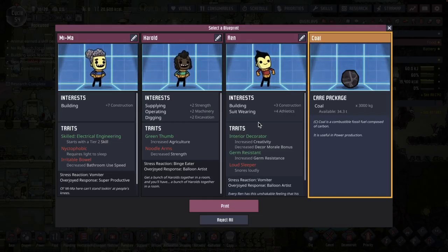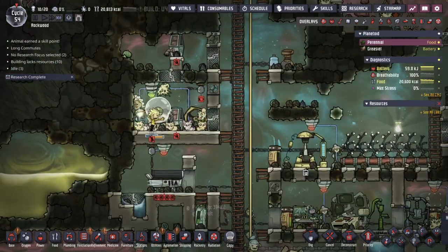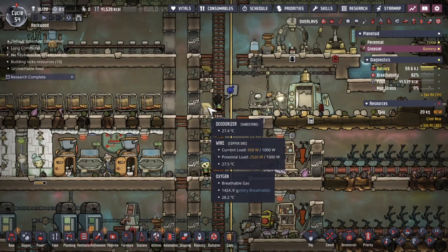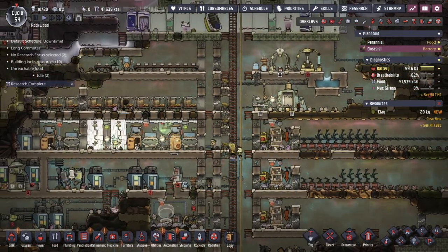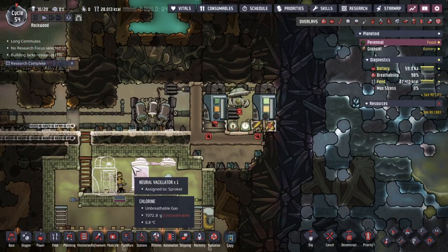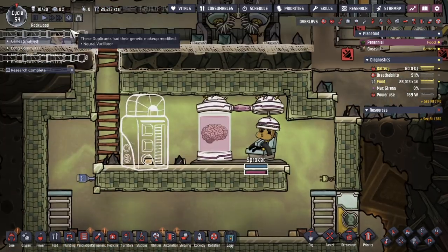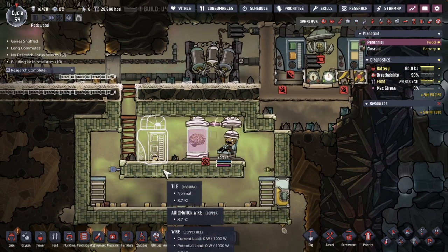I feel like Santa's being bad to me this year — I'm having coal as a present. But no more dupes — still sticking to the 20. Starting the air cleaning process on this base with some deodorizers. Uncovered our first neural vacillator — giving that to Sprocket. Have a seat and see what trait you get. Hopefully it's something useful.